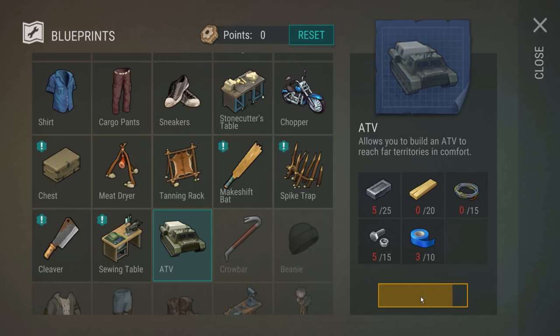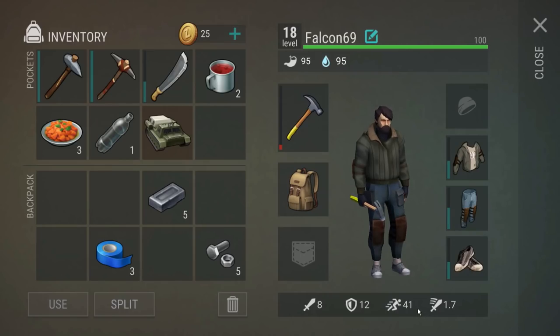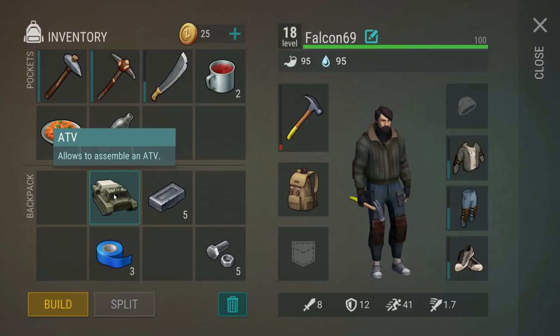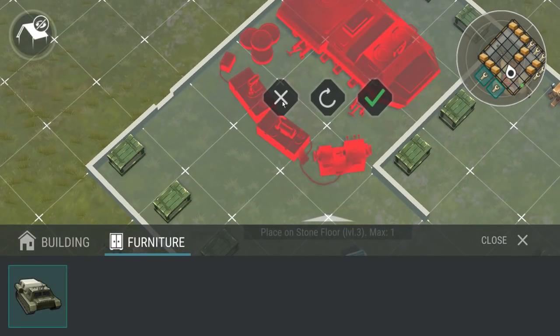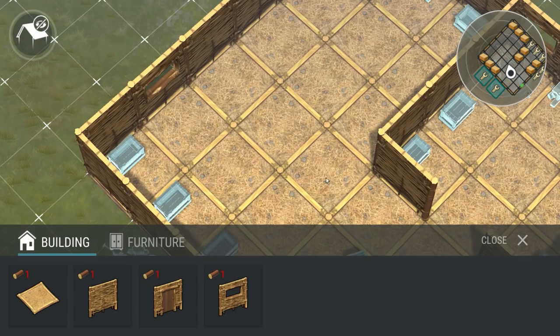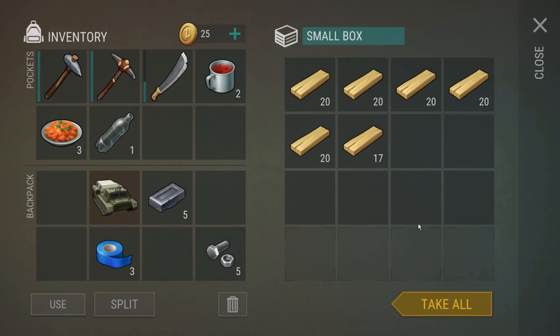The ATV has been added! Oh, it's in my backpack - I can put an entire ATV in my backpack, apparently. So how do you use it? It says 'allows you to assemble an ATV.' What do you mean assemble? Oh my god. It says 'place on stone floor' - what the hell is a stone floor? Okay, so that would technically fit nine tiles.